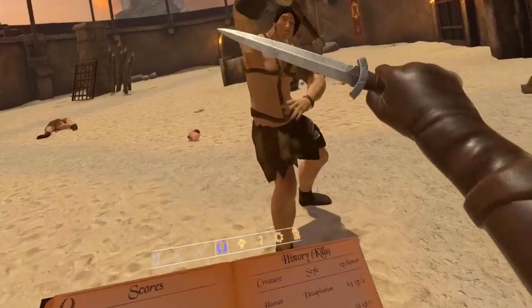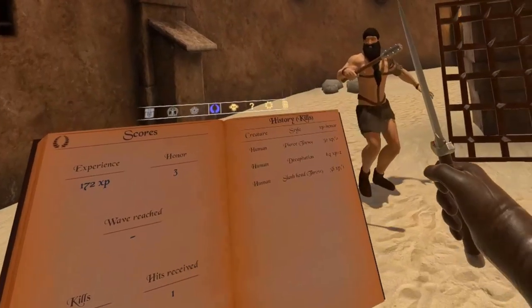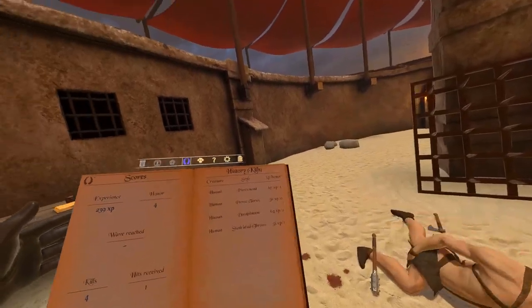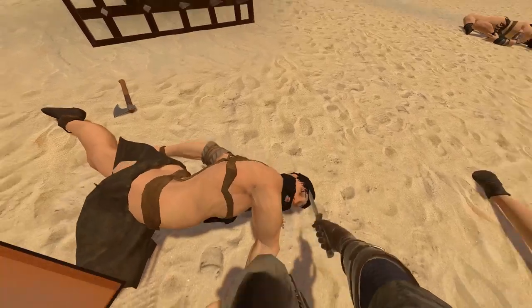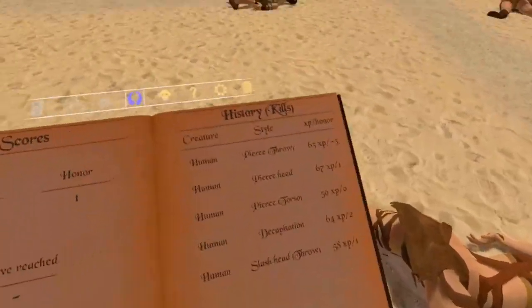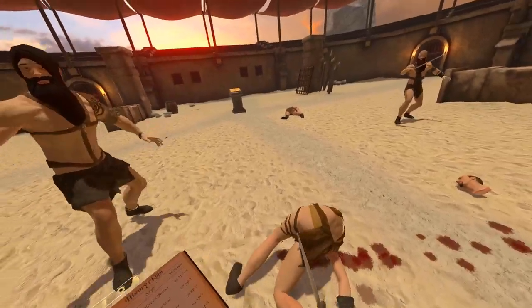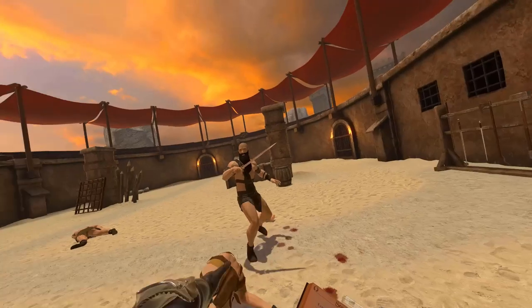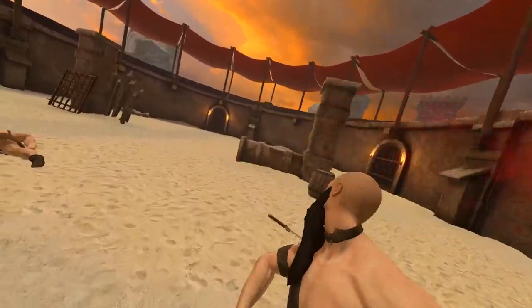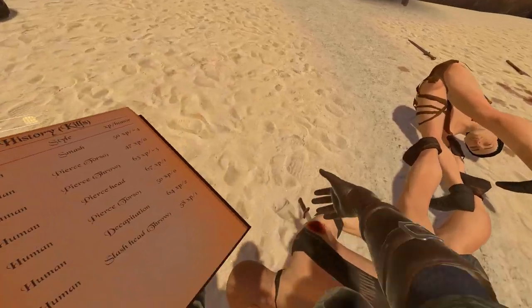Dagger, let's go! Pierce torso: 50 points. Pierce head — but it counts as a throw: negative three. Negative four for a smash kill. Yikes. Alright, clearing the board again.